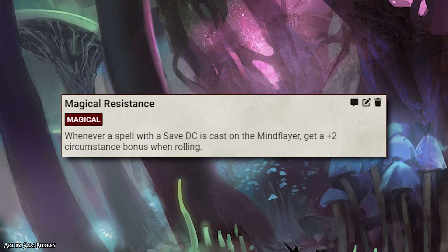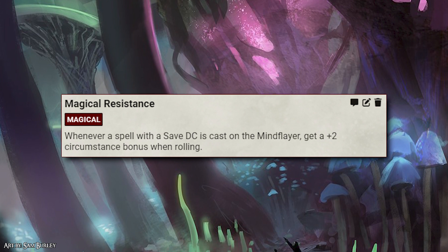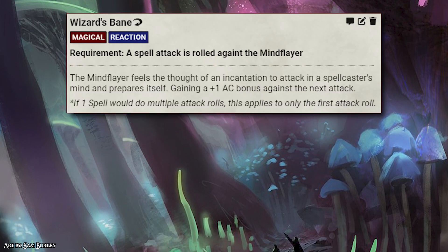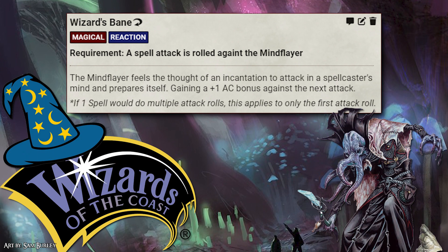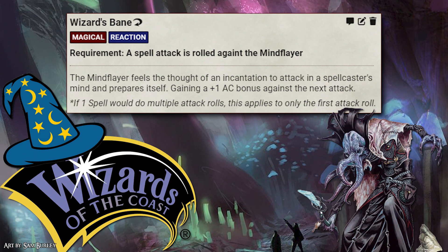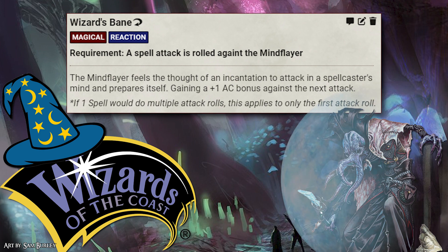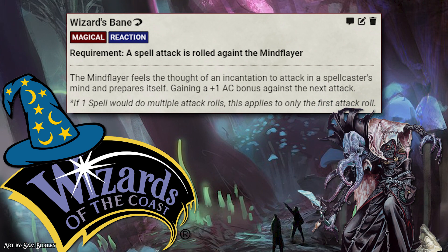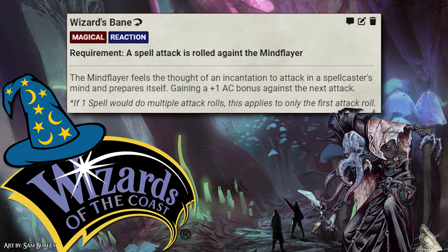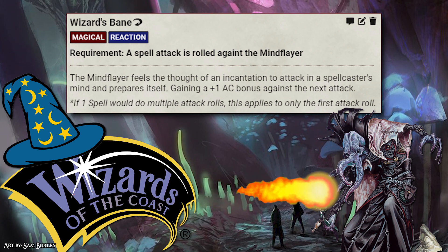While we are covering magic resistance, the one reaction I gave the Mind Flayer is called Wizard's Bane. If a spellcaster is using a spell with the attack trait, the Mind Flayer can put up a shield that gives them a plus 1 AC bonus to that one spell. However, if the spell does multiple attack rolls, it only impacts the first attack.